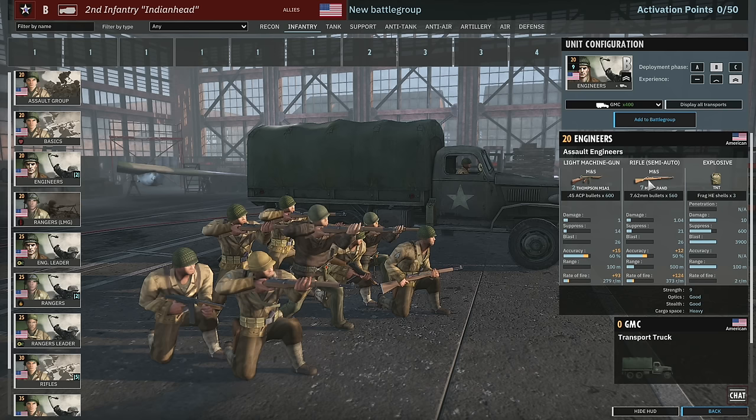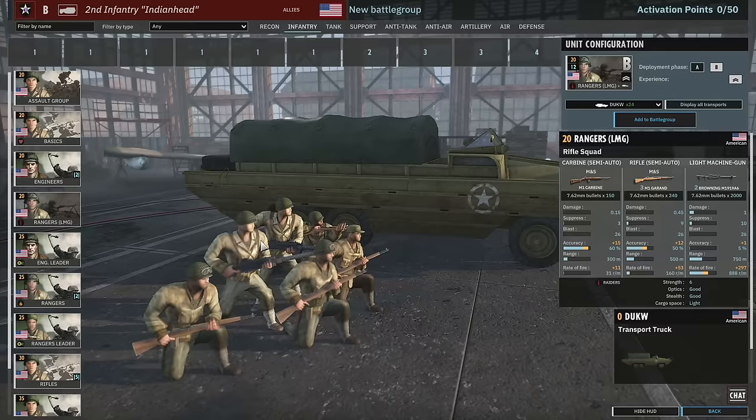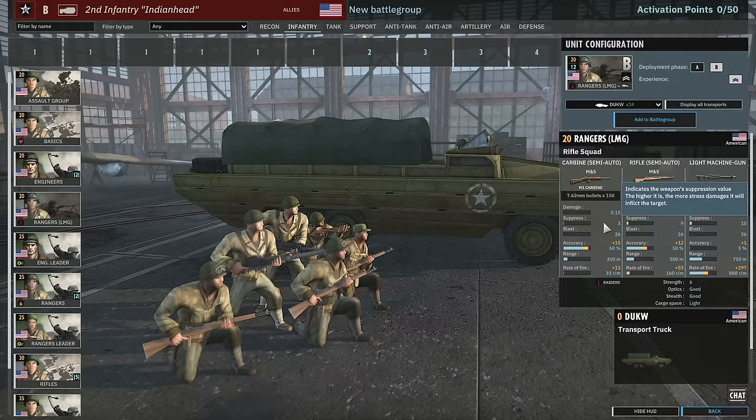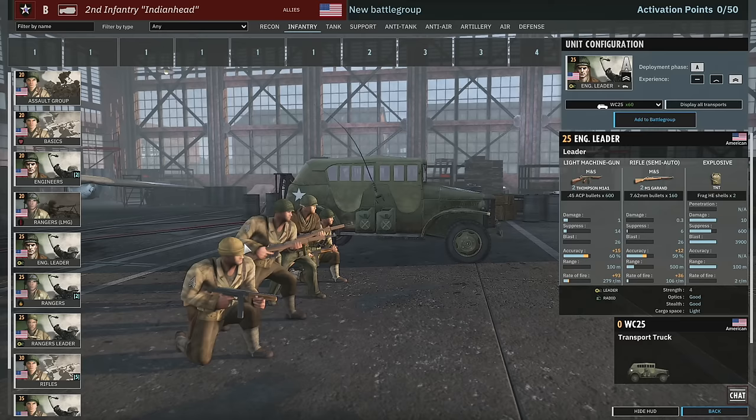Then we've got the engineers — same as the ones in the 3rd US, with close mid-range weaponry and HE. We've got the Rangers LMG with the new raider trait and two 30 cals, basically the same as the unit in 3rd Division Normandy 44. They come in at 2-star veterancy, and you can get 12 of them in phase B — that's really nice. The 30 cals are not fantastic but two of them in a squad might just do the trick. Then there's the engineer leader — you get three of them in phase A with HE.